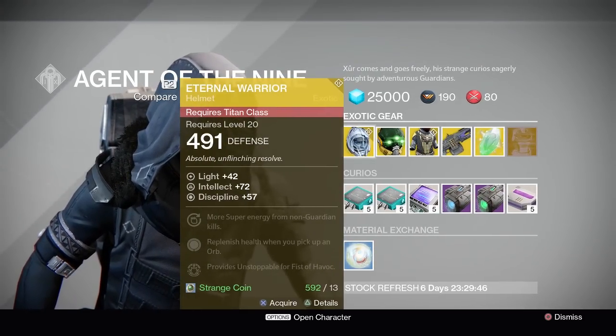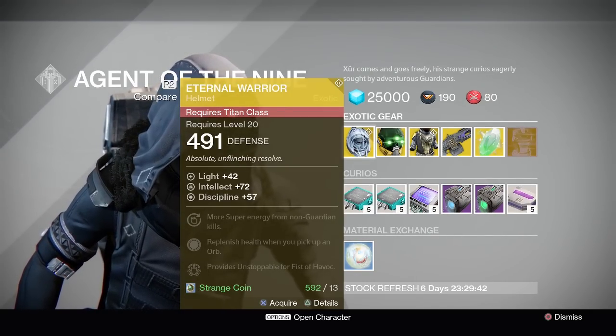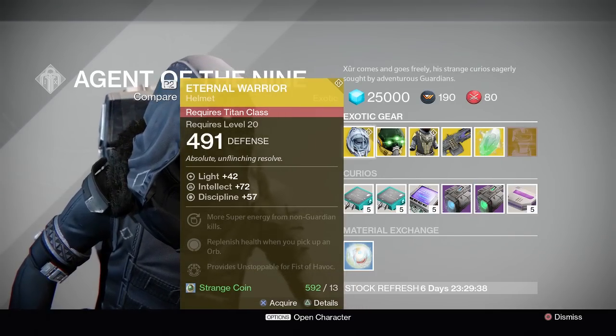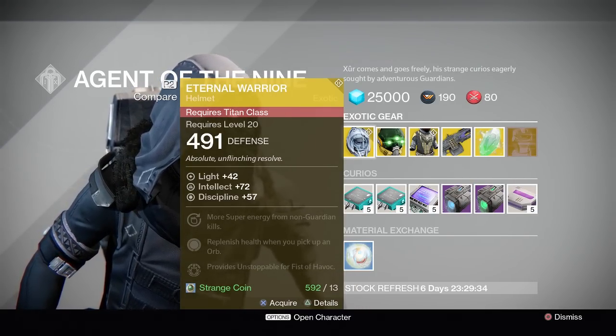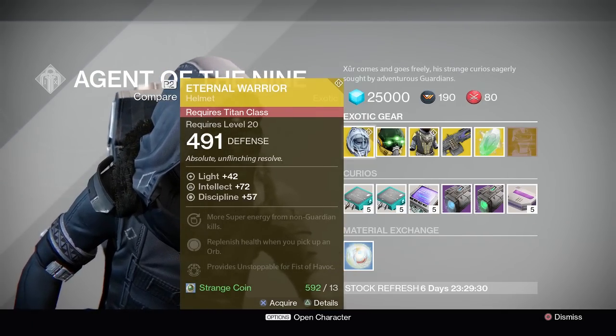First off he has the Eternal Warrior, which is a new exotic for the Titan. I've got it but haven't used it much — it could be handy if you're primarily a Titan. It provides Unstoppable for Fist of Havoc and you can also replenish your health when you pick up an orb.